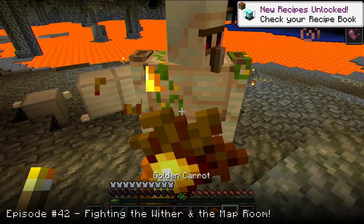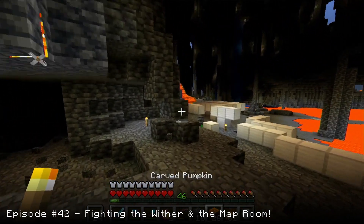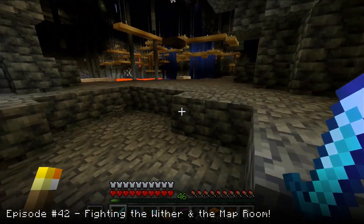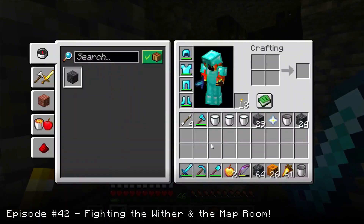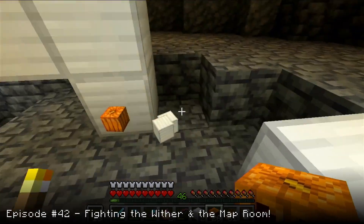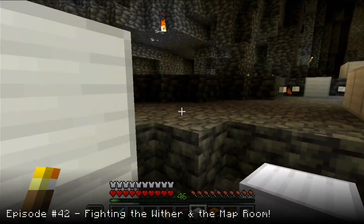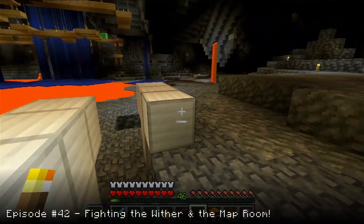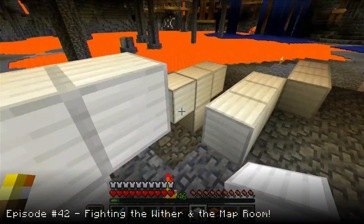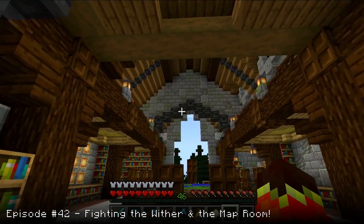Yes! Look at that. And thanks to this iron golem for helping us — I have the milk for getting rid of the Wither effect. And we also managed to farm a little bit of cobbled deepslate, which I'm always lacking. Oh, that was intense. My goodness. Okay, so we can leave this here for the next time we will be needing to fight the Wither. Sorry, I need a moment to just get back to myself.